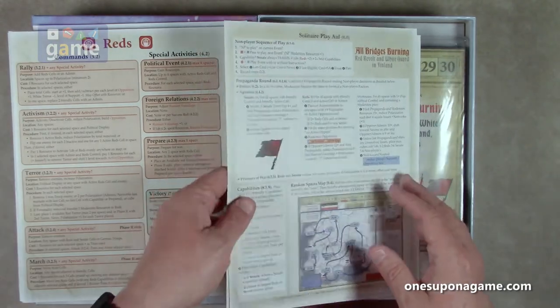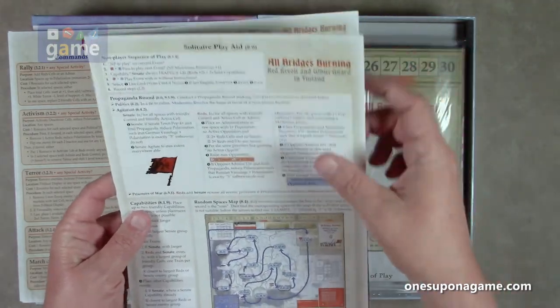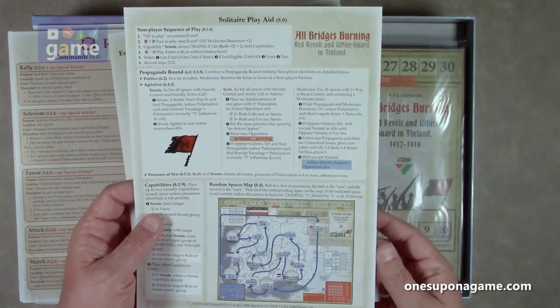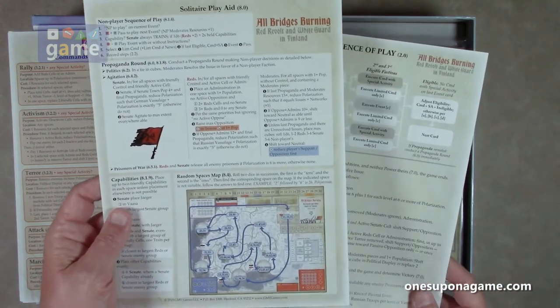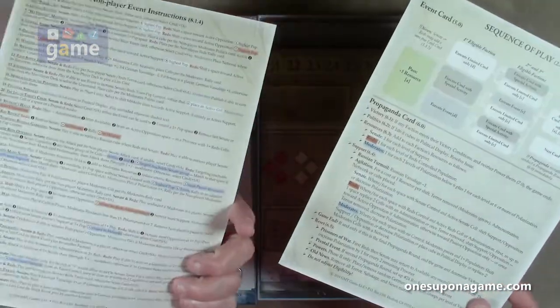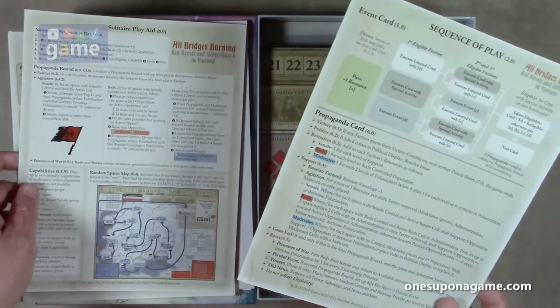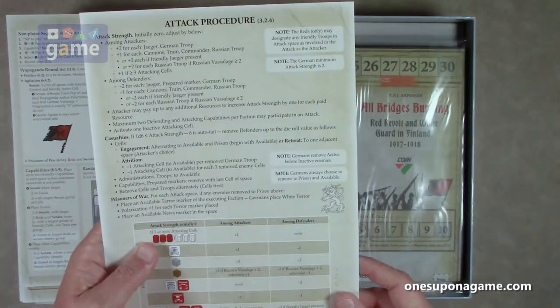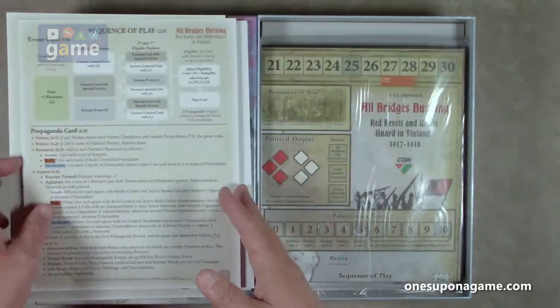Then we've got one solitaire play-aid — because you're playing solitaire, you're the only one who needs it. The solitaire play-aid tells you how to do it. There's your random space determination if you need one, non-player event instructions, your sequence of play, and the attack procedure summary cards. So that's cool.